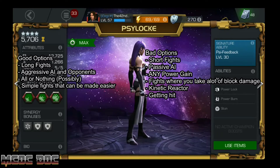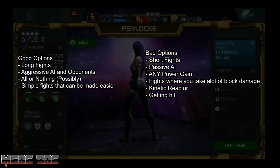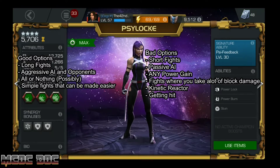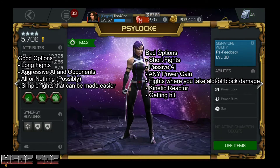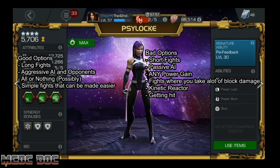Fights that take a lot of block damage are rough — she only has less than 13k health, so she takes a lot of damage. Her block proficiency is 59%, which isn't great but isn't terrible either. Kinetic Reactor is another terrible option, because if you take a parry, the enemy gains power and her side charges won't stop that. Any time you get hit, if it's been a long time since the enemy gained power, you lose a side charge and they gain a lot of power.